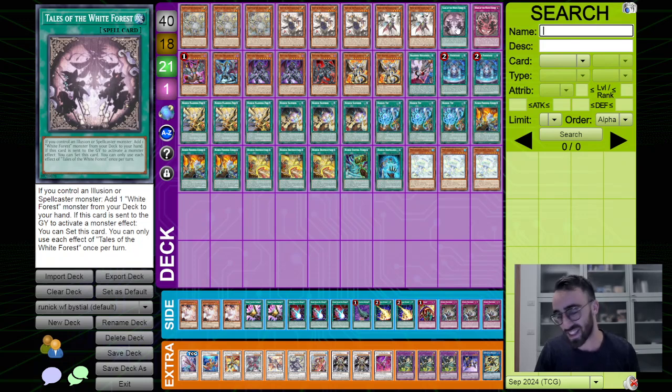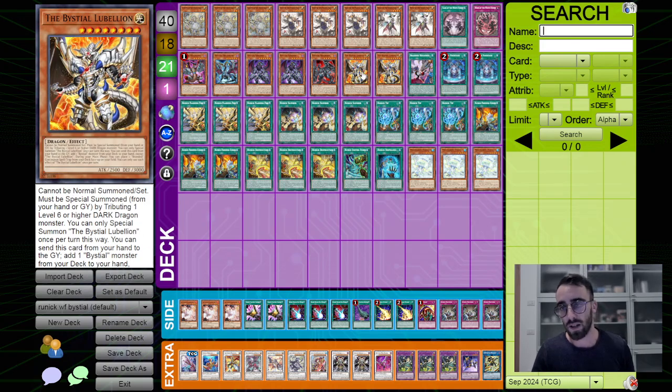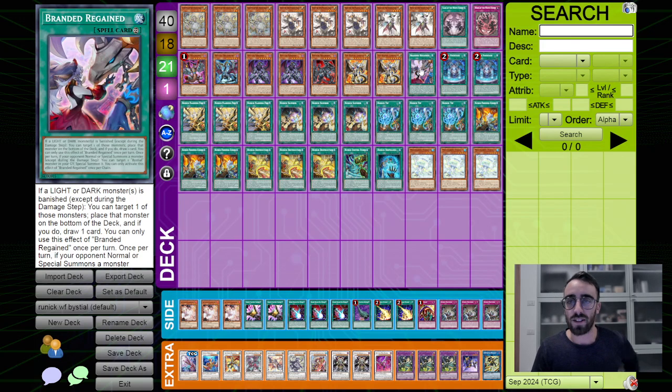I'm playing two Sabronia because it gives you access to value and forces them to use their SP on it, leaving one less interruption for your turn. I'm playing two Lubelions — not three — because you draw a lot and you don't want too many duplicates. I get so annoyed when I draw a third Sylvie instead of a Runic card. That's why I'm playing two. One Regain — I don't think you need two.